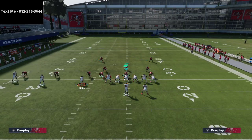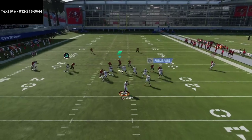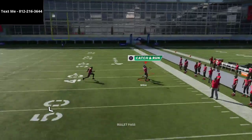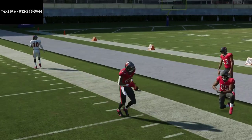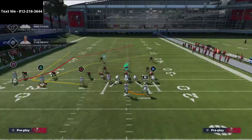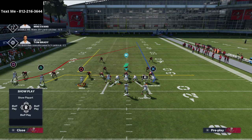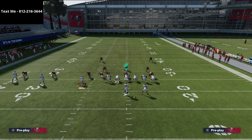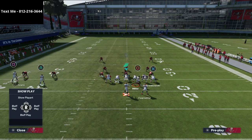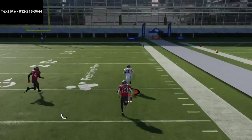He might also have Deion Sanders in the slot running a drag underneath — a playmaker route to check down to if needed. If you snap the ball while Scotty Miller is in motion on the stop-and-go, you have a good chance of getting over the top. Scotty Miller needs over 90 route running for this to consistently beat one-step-ahead, but you can see that separation — that's the one-play touchdown against cover zero.